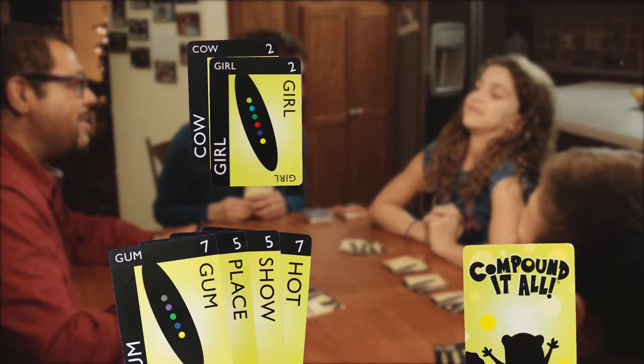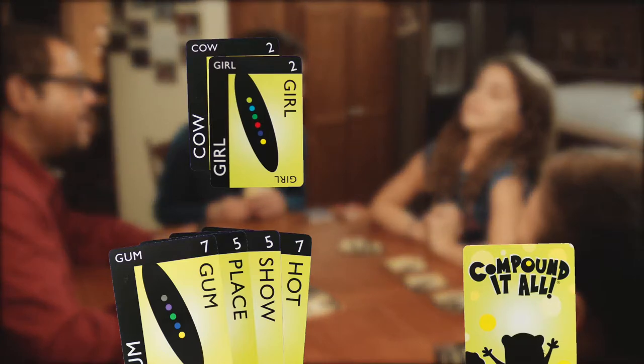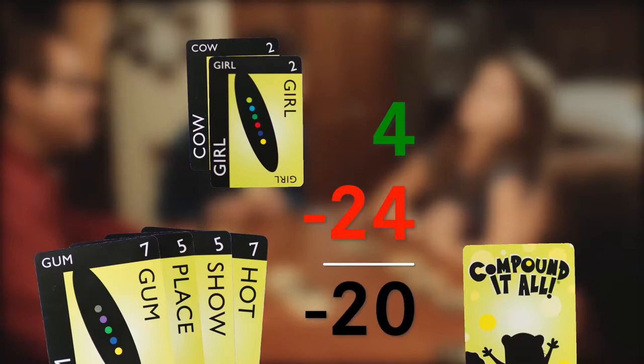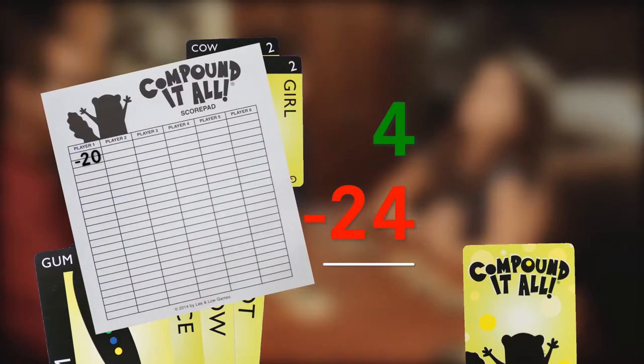To score each round, you total the points of the cards in front of you on the table and subtract the points in your hand. The goal is to hit 200 points in as many rounds as it takes, but you can end up with a negative score in any given round.